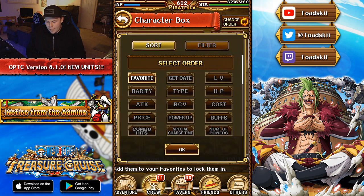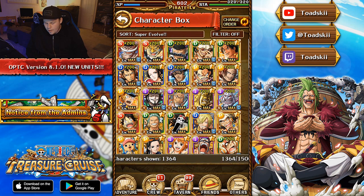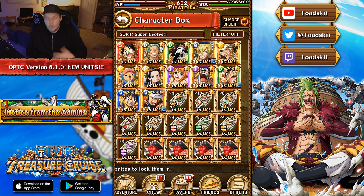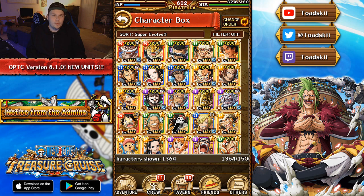Also worth showcasing: you can now have three additional options to sort your characters. The first one is super evolution — you can sort by all characters that are super evolved or can attain super evolution state. Right here you can see I have a duplicate Usopp, Timeskip Luffy, and a V2 Law. All these characters are super evolvable, and the units that have super evolutions are visible at the top. It's a really nice way to sort through your 5-plus or 6-plus characters.